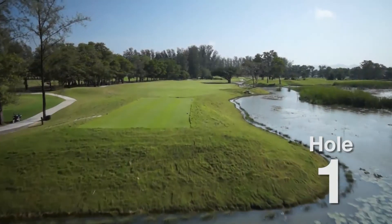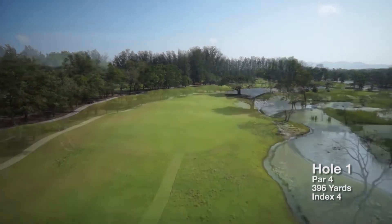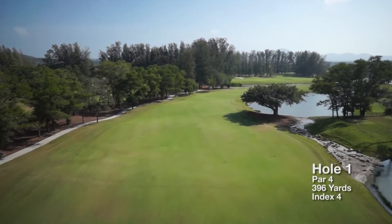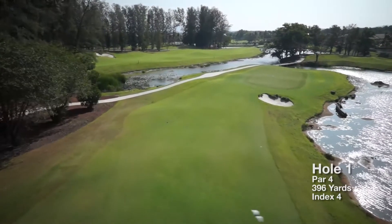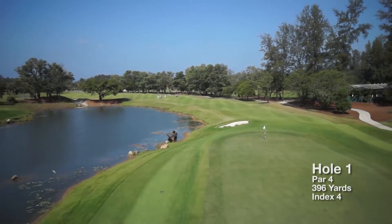Laguna Poquette Golf Club's opening hole is a medium length par 4, with a generous fairway that requires an accurate tee shot to avoid the large banyan tree on the right side. After finding the fairway, golfers are left with a medium length approach shot to a large but well protected two-tier green, which slopes from front to back.